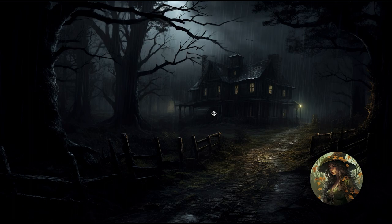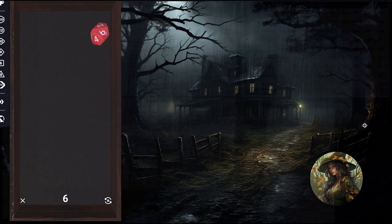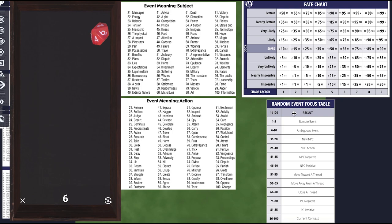We have to do a Mythic scene check. The rule is we roll a D10, and with our Chaos Factor of 6, if we roll a 6 or under, the scene I just stated has been modified. We rolled a 6 — so it's been modified. And because it's an even number, that means it's an interrupt, not just an altered scene. We have to roll on our random event focus table to see what happens.